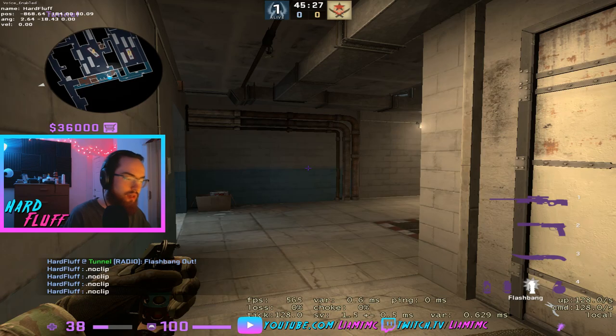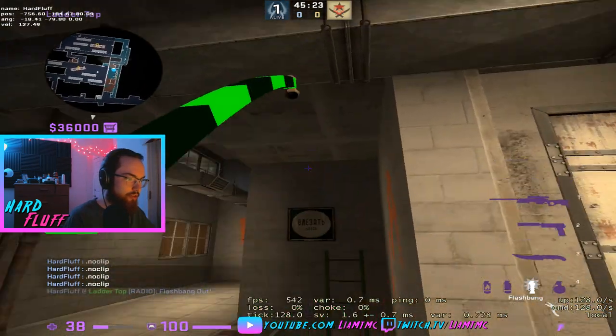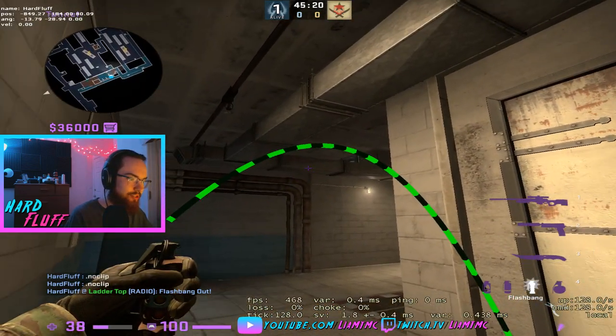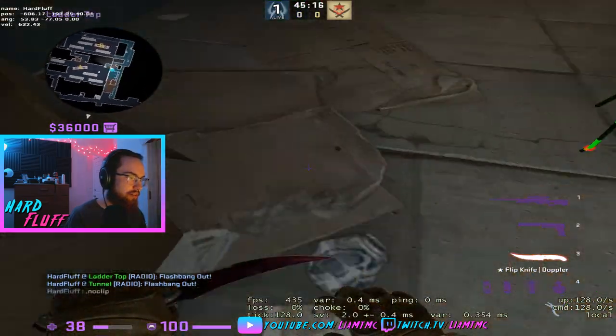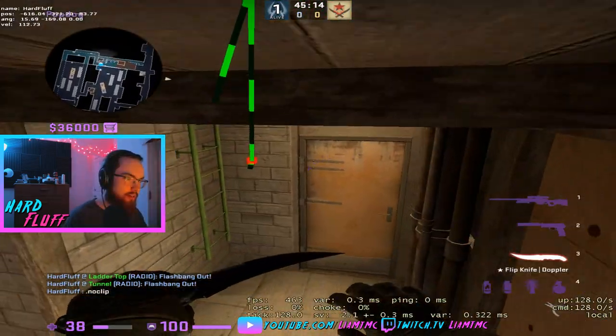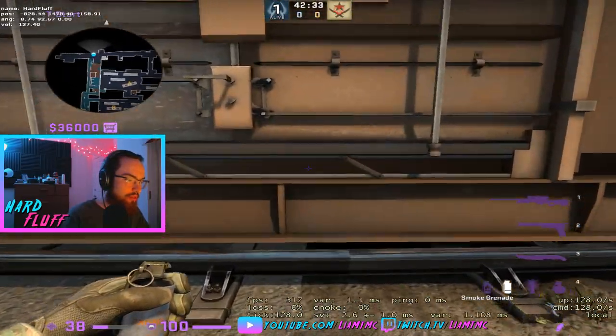There is a cooler way to flash into drop. What you can do is stand up against this wall, aim at the bottom of this AC vent, and it will bounce off and go down there.